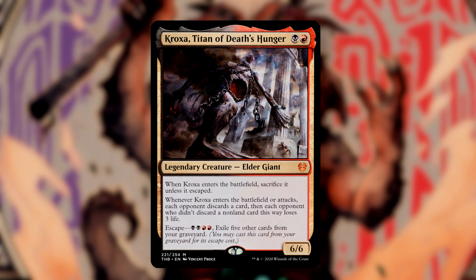Kroxa Titan of Death's Hunger is a 6-6 Elder Giant for 2 mana. When it enters the battlefield, we sacrifice it unless it escaped. To have it escape — an alternate way to cast it from our graveyard — we pay 2 each of black and red, and exile 5 other cards from our graveyard. Whenever it enters the battlefield or attacks, each opponent discards a card, and then each opponent who discarded a non-land card this way loses 3 life. This synergizes very nicely with Zoyowa, as we force opponents to remove more of their hand, and should they pitch a land to conserve better cards, they still lose 3 life.